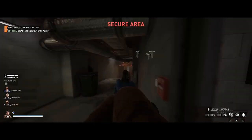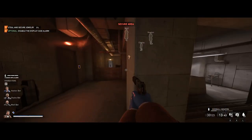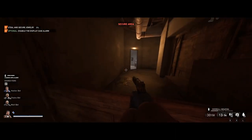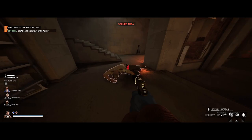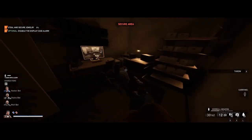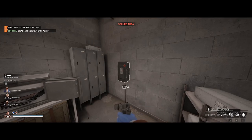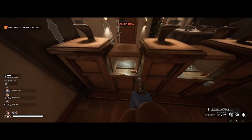The basement has a couple of cameras and a guard to take out. Here's where you can use that keycard to get into the camera control room and take out that guard too. Always remember to kill guards one at a time and answer their pagers as soon as they go off. Then you can turn off the power to the security system for the display cases in the VIP room, and it's time to start stealing.